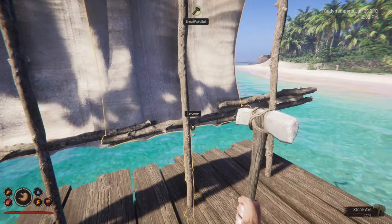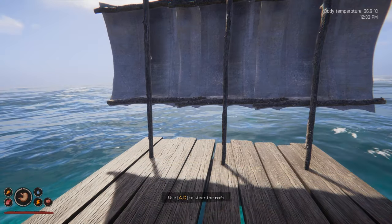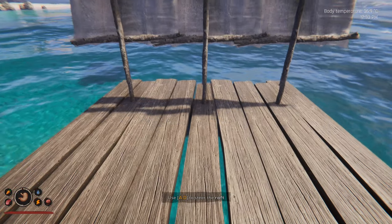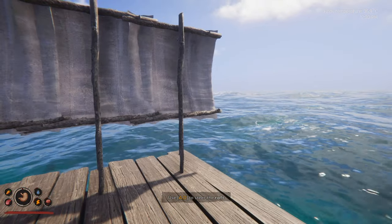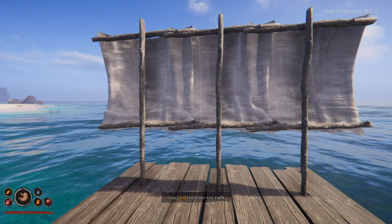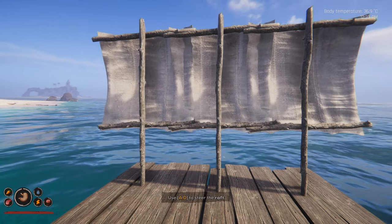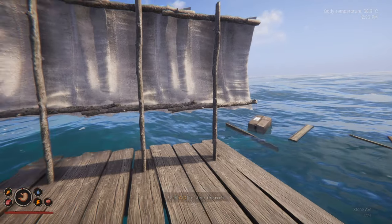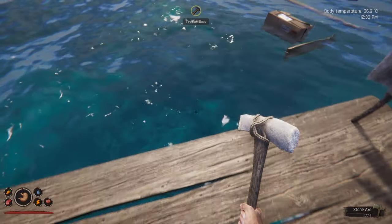Raise the sail — oh here we go! I don't actually know how to steer it. Oh right, use A and D to steer the raft. We're a million miles out to sea already. The issue I have is I can't actually see where I'm going. She's seaworthy at least. I'm not catching the wind very much. We definitely want to get over to an island on this video — I'm thinking that one in the corner.